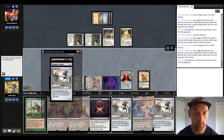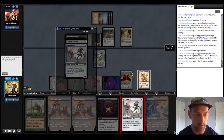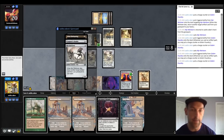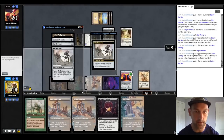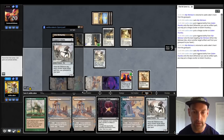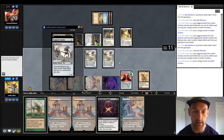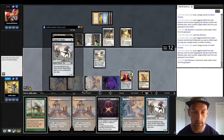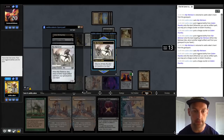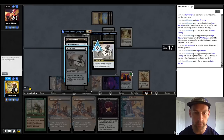They can deal at most 14 damage. So minimum we're just going to try to combo them. Sacrifice the Retriever for Retriever and then we're just going to loop a bunch. They have four to five blockers. If we want to win this turn, we have to deal 20 damage — so we have to get 7 through five blockers. We're going to make 12 of them, which means going to 36 counters. I rearranged my windows to make the graveyard a little smaller for easier clicking. I like to spam-click on the Mirror Retriever so that as soon as it gets to hand it gets clicked on, and I press OK with my left hand.